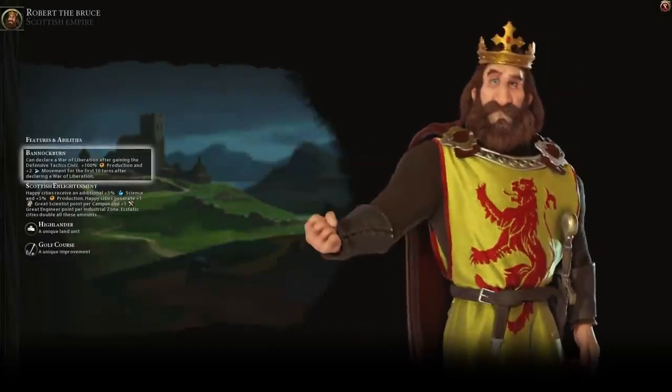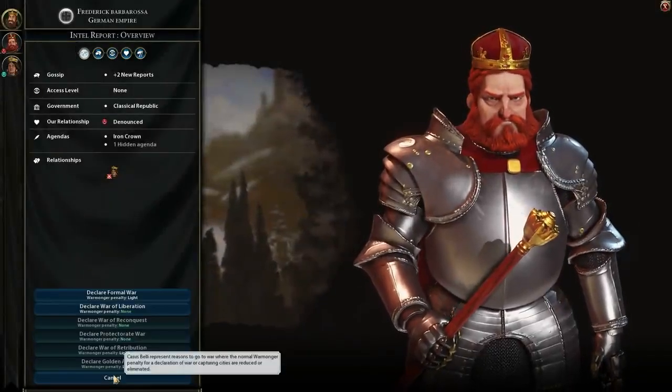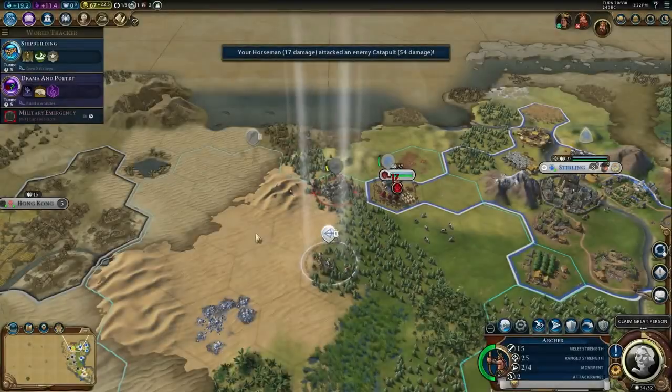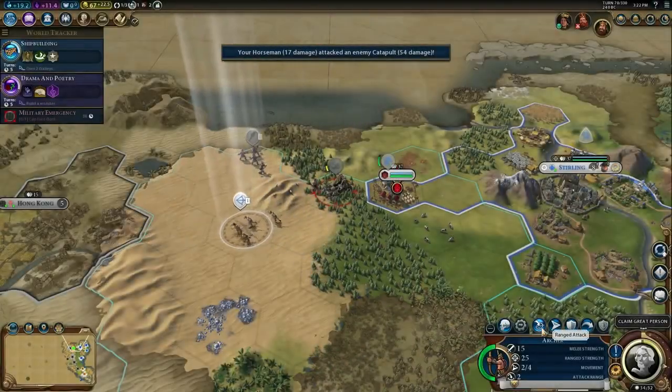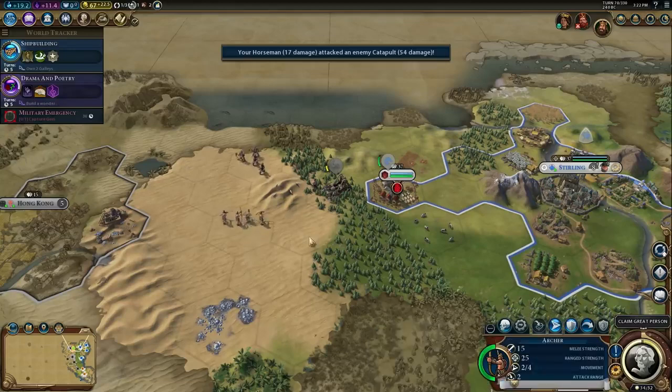Robert's unique ability is Bannockburn. After researching the Defensive Tactics Civic, he can declare a War of Liberation. After declaring a War of Liberation, he receives additional movement to units and production to cities in the opening turns of the war.